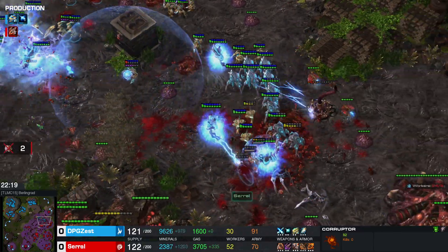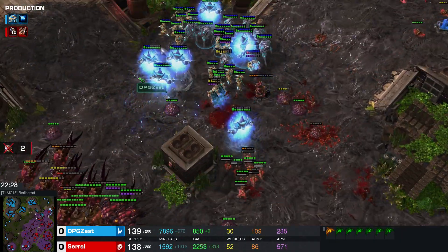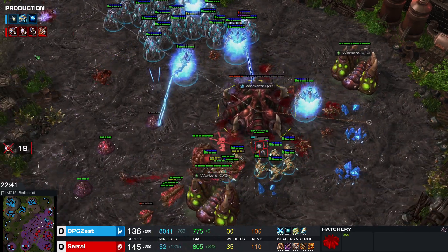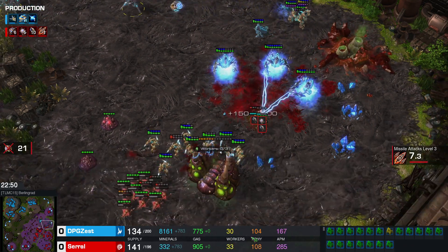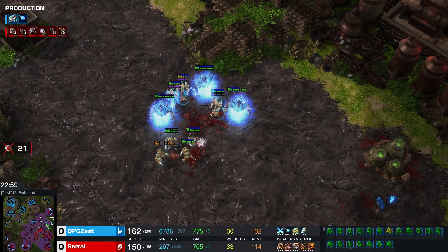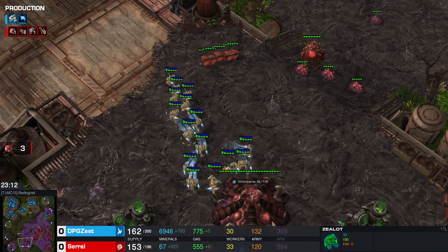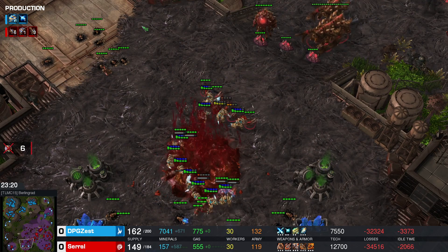The reinforcements pull forward and those Archons are very very deadly, pretty much melting everything in their way. Mind control didn't really work out for Serral. In the end, Zest is able to snap so much of the army. The counter-attack happens — the newly established base gets sniped. This is exactly what the Ultralisks are for, snapping newly established bases. Zest tries to commit forward to snipe as many Spores as possible. We even see a transition into mass Stalkers, blinking forward trying to snipe Broodlords — a very smart move by Zest.